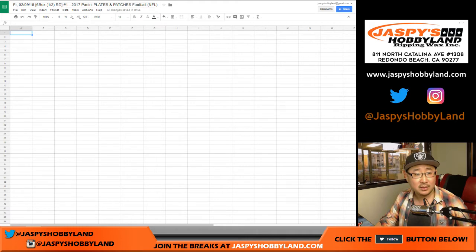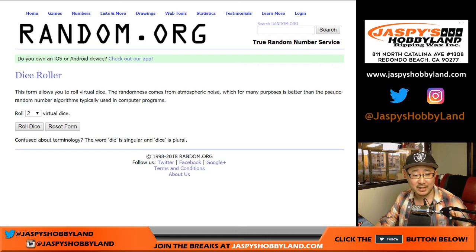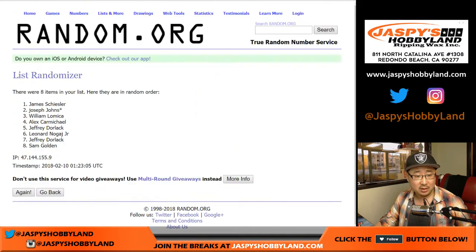We're going to randomize each list — six and a one, seven times for each list.